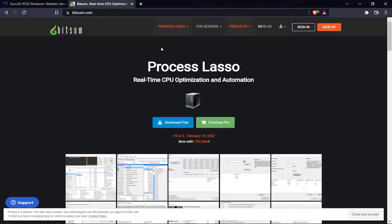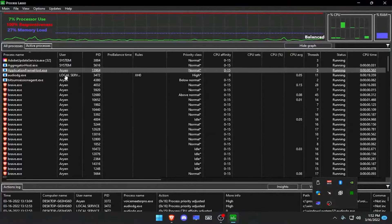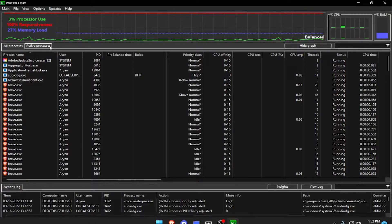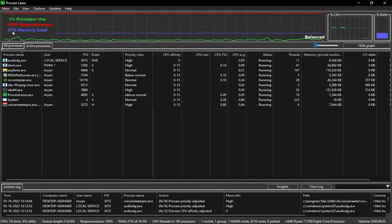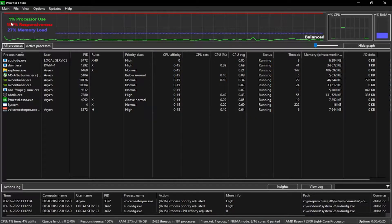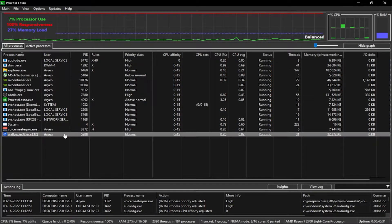The next thing you can do is download an app called Process Lasso. It's like a task manager but way better — more things you can do. You'll see all this stuff. Go to Active Processes and you can see your process CPU usage. I already have my settings in, but you should see a whole lot of stuff you have open, like a wallpaper engine or whatever.